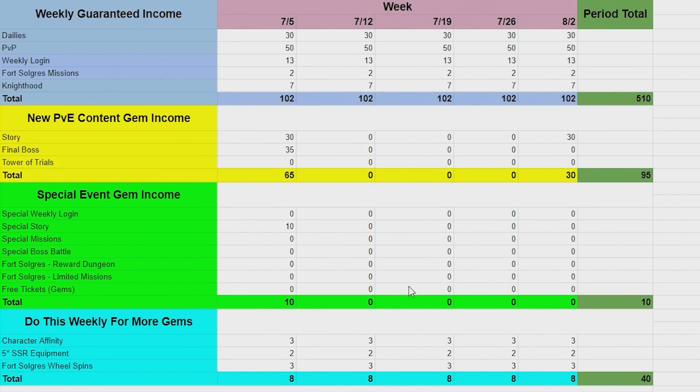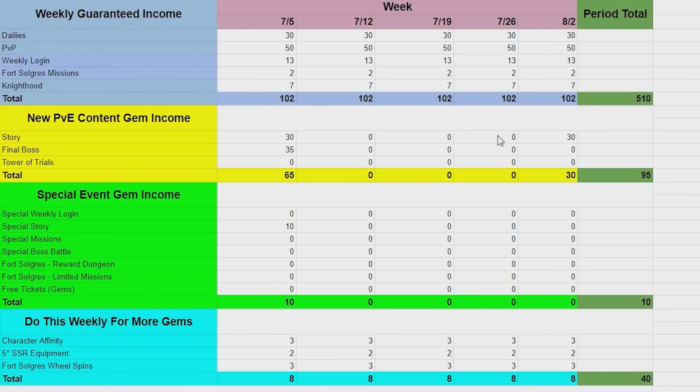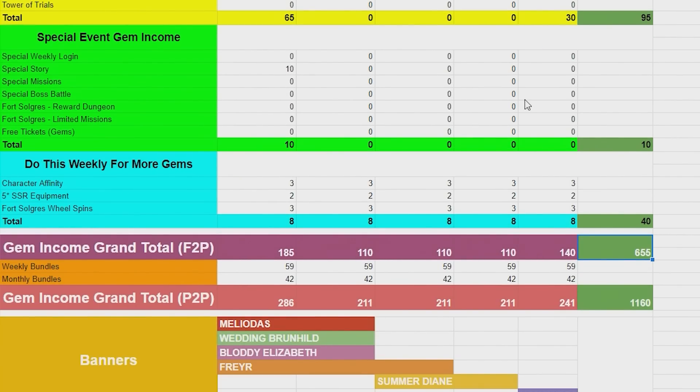This merge, this entire one-week thing, has really nuked a lot of things. You have no idea what's coming next — leaks are your best friends right now. Based on guaranteed content plus the additional events I listed, you're getting 65 gems minimum. With the 10 from special events, that's 75. By the time you approach 8/2, with my gem guides we'd usually reach 900 to 1,000 gems because I could compile upcoming weeks — I can't do that now, which means 655 is your figure, but you'll most likely easily reach 900 with freebies.